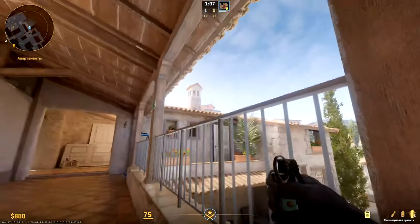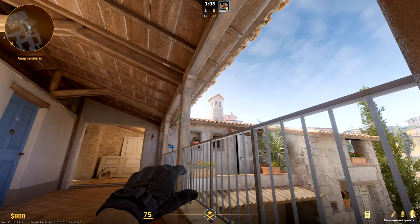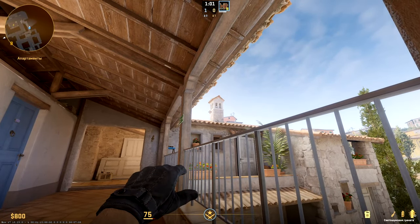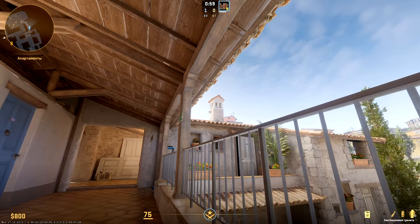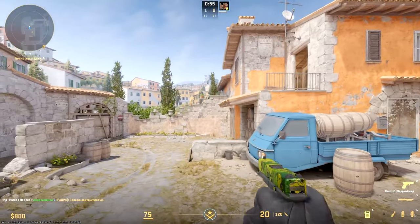The flashbang that you must know — from A site to pit. Sit near this beam, aim the left edge of flue, move forward and throw. This flash blinds almost all positions in pit and some in blend.